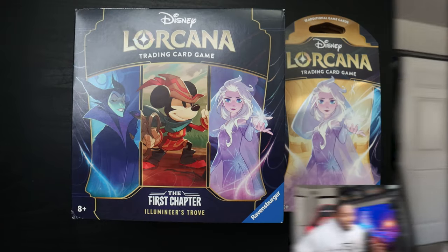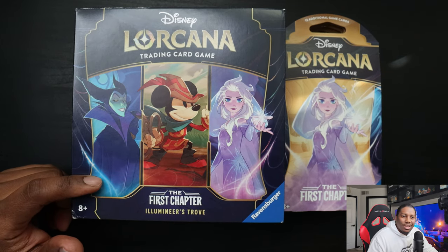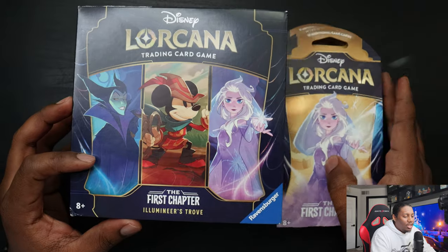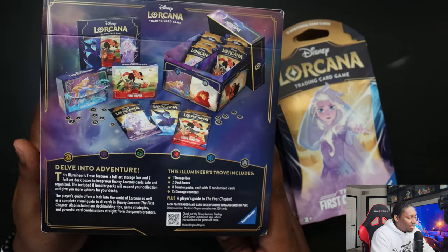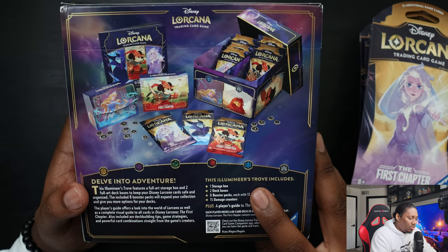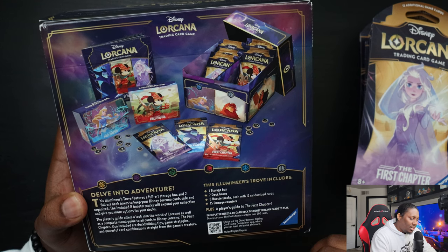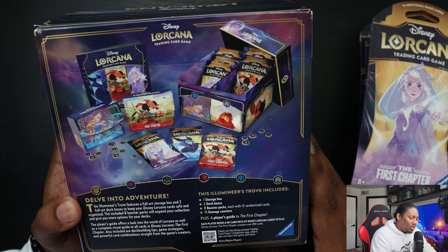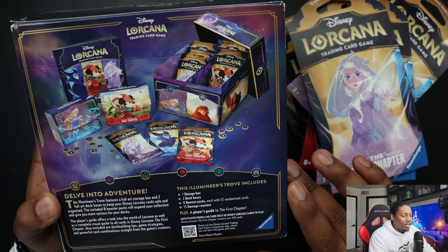So we're going to open it up and see what we can get — hopefully we can pull an enchanted rare. I got the Illumineer's Trove and eight packs as well, so in total we got 16 packs to open. The Illumineer's Trove includes one storage box, two deck boxes, eight booster packs, and 15 damage counters. Yeah, so eight and eight — 16 in total. Let's open it up.